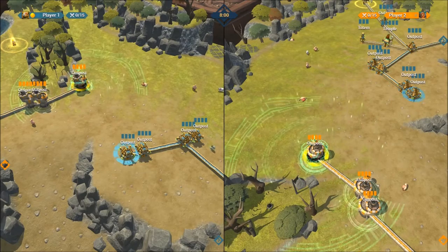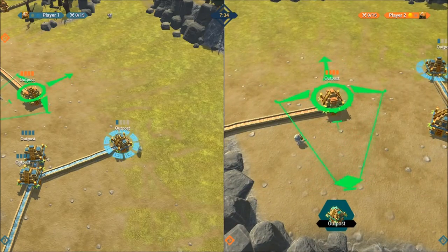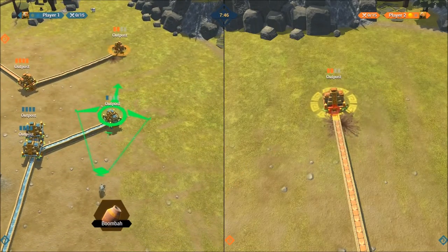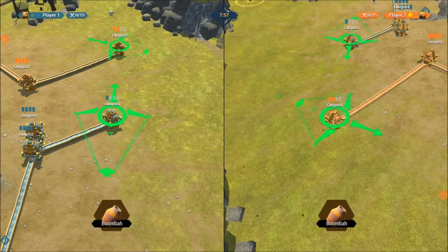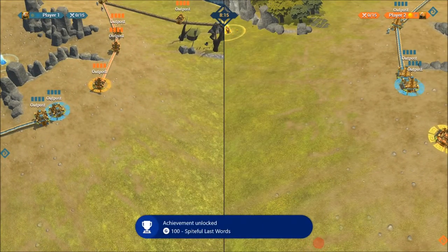For the achievement where you destroy a building at the same time as yours is getting destroyed — set up one outpost already damaged so one hit will destroy it, then send out another outpost nearby. With two controllers, hold one steady with the analog stick, set up the shot, then use the other controller. Once both are lined up, shoot one and then immediately shoot the other. There's the achievement — really not that bad.